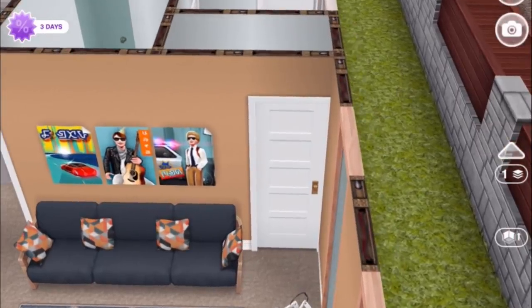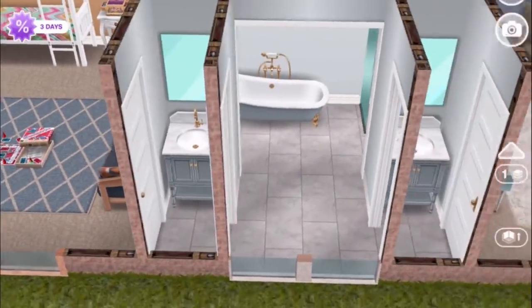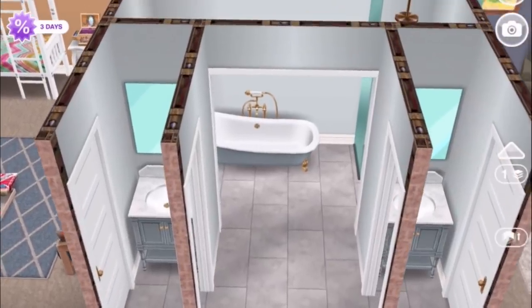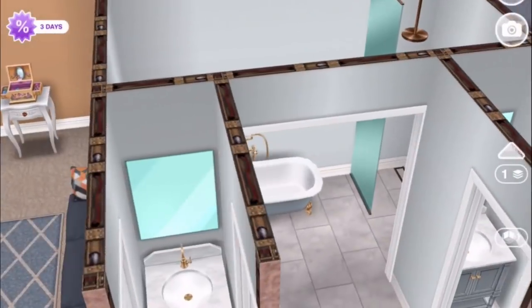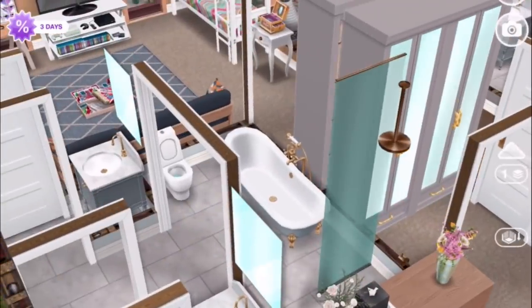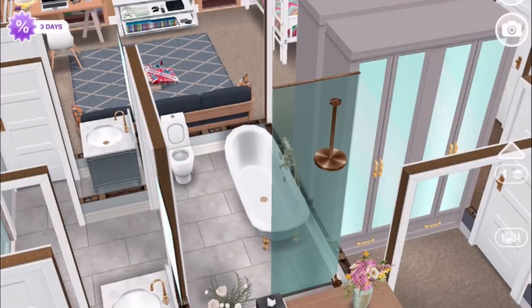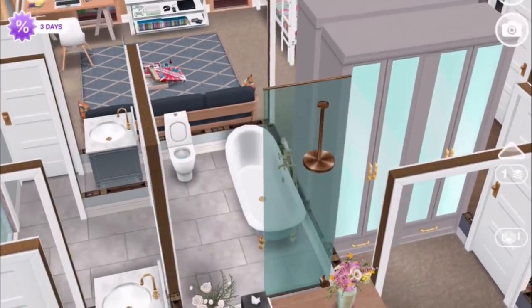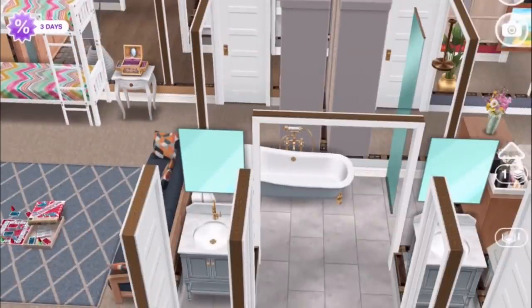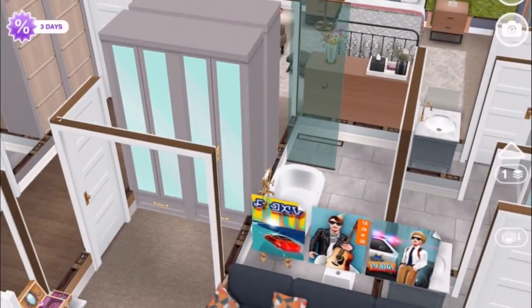Through here we have a little sink area, and from there we get into the bathroom at large. This is a Jack and Jill bathroom — it's something I like to do for family homes. I think it makes the family home feel a little cozier if you think of family members sharing a bathroom in that way, but they also have a little bit of privacy. So here we've got the toilet, the bathtub from the farmhouse, and a little shower.